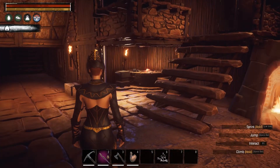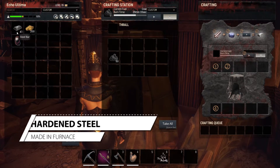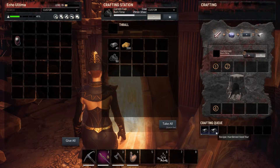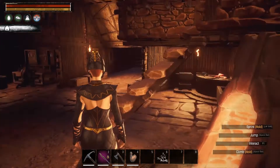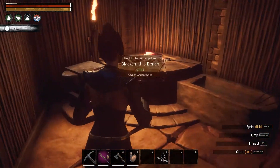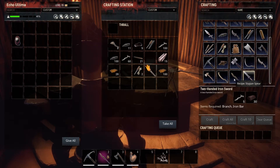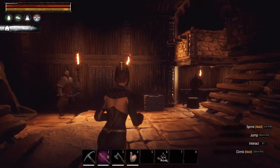Now that we've got steel, come to your furnace again and place the steel in with some brimstone — this is going to create hardened steel, which will be useful later on. At the moment I haven't advanced to that stage yet, but over at the blacksmith table we can start crafting steel tools and weapons.